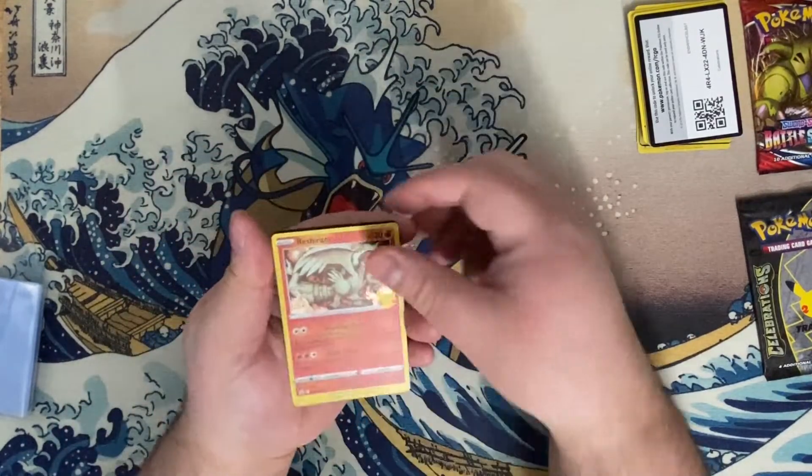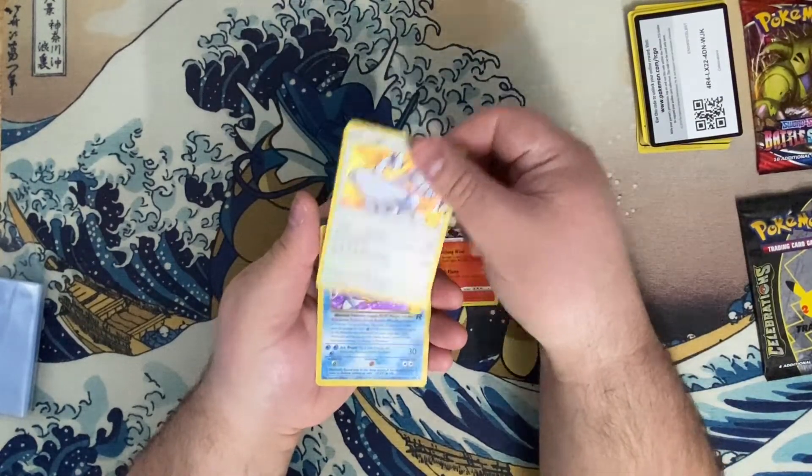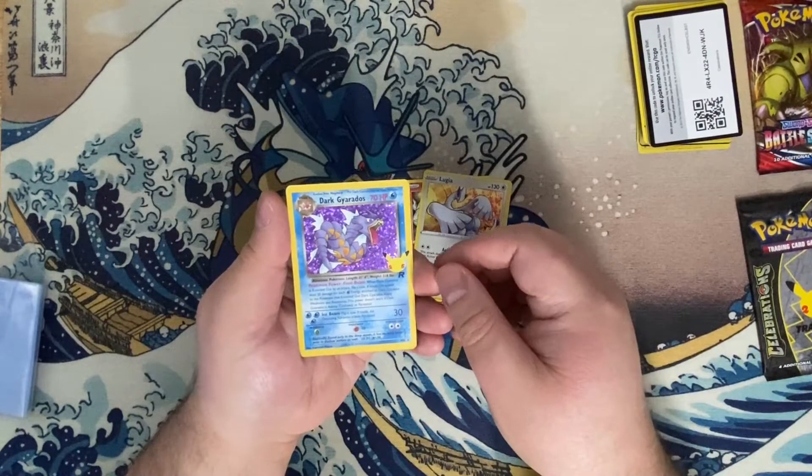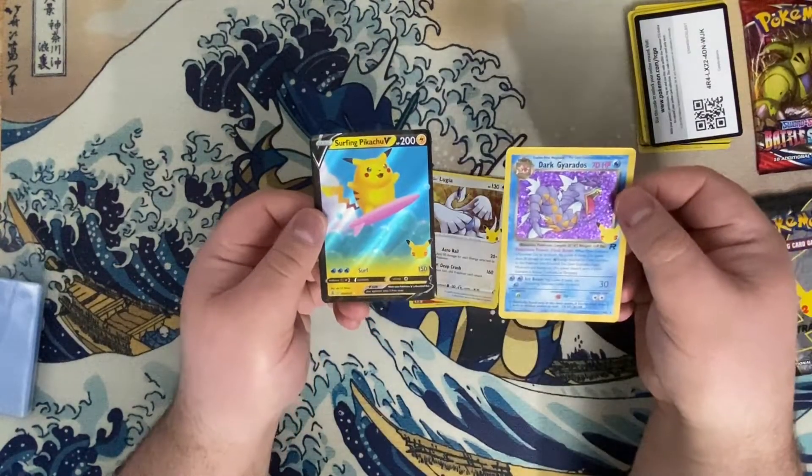At least it's not Zekrom, but we have its counterpart Reshiram. We have Lugia, a Dark Gyarados — which is a reprint from Team Rocket — and a Surfing Pikachu V.